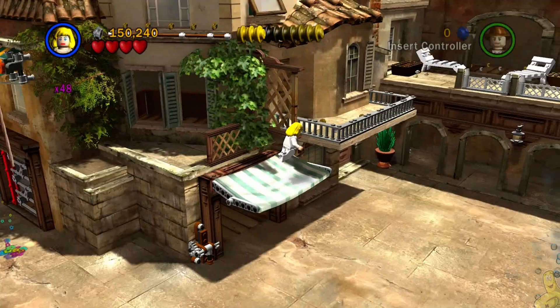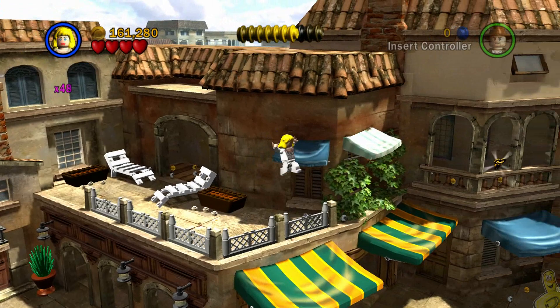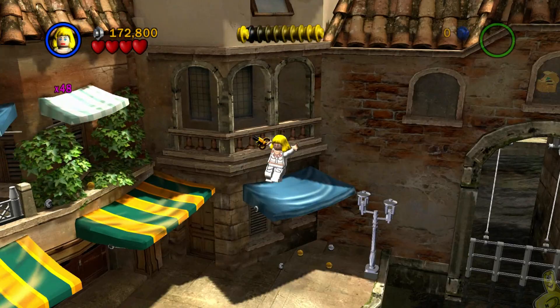We're going to use the flower power spot there with a female character to jump up high on the ledge. Then use somebody to either shriek and blast that glass, or switch over to the bazooka and hit it that way. Either way, do it, get inside, and grab the mini kit.